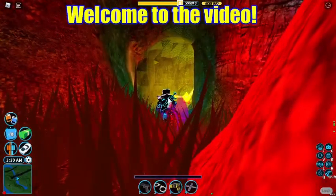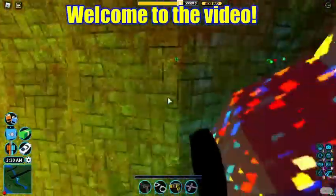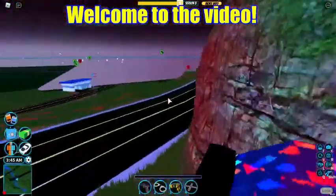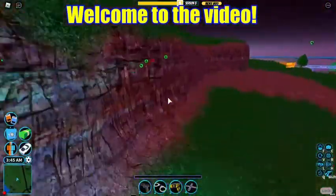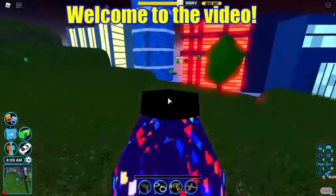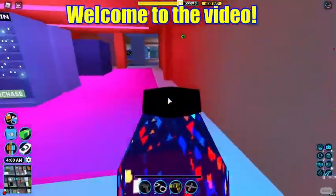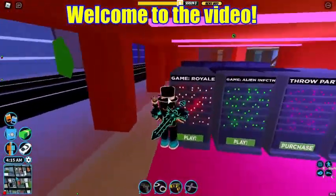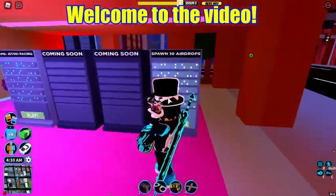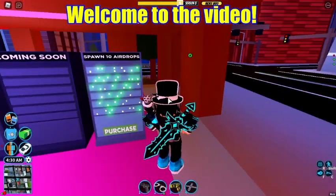The last feature that people don't really use or know about: if you come this way, next to the jeweler's store, there is the control station. People use it to spawn a train, rob party, alien invasion, or yell something. But something they don't use is you can actually spawn 10 airdrops, which I feel is kind of useless.